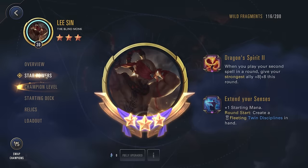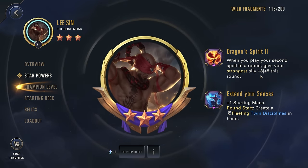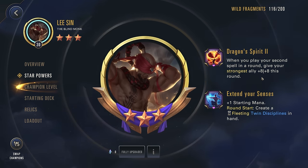First, let's go over his star powers. So when you play your second spell in a round, give your strongest ally +8/+8 this round. Now this is a temporary buff, so it's only going to last that round. But +8/+8 — that's a massive increase in stats. You can really use this to surprise the enemy and turn the fate of many engagements.